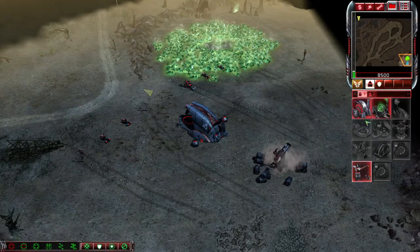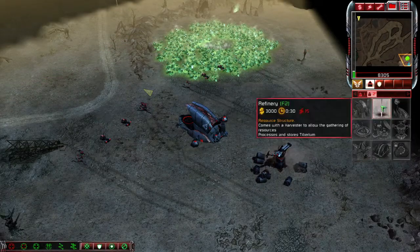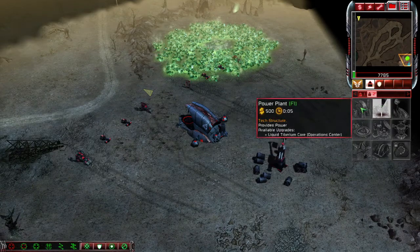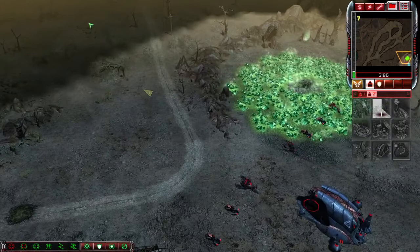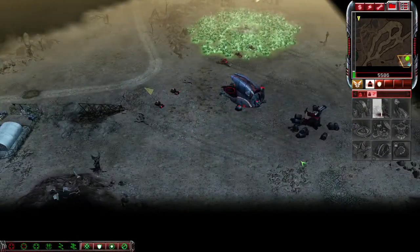Let's begin. First thing you want to do is set up a crane and then go ahead and build two refineries. Yes, I know it will drain your power and you'll build things slower, but you're going to need some money real fast because they're going to swarm you and it's going to be very brutal.